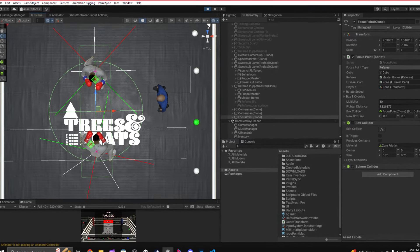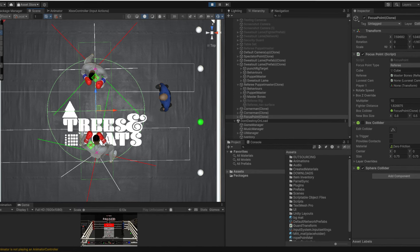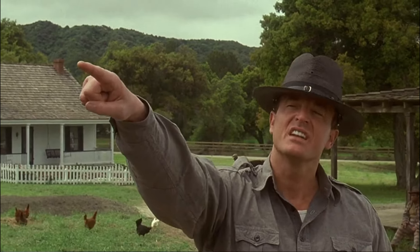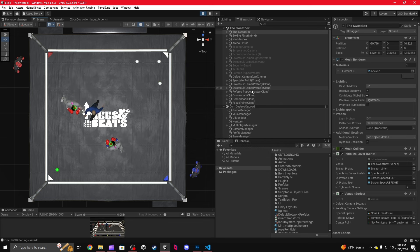The beautiful thing about game development is that there's more than one way to skin a cat. The first thing I tried was to add a sphere trigger around the focus point. I made the sphere just big enough to encapsulate the fighters, acting as an invisible gun line.